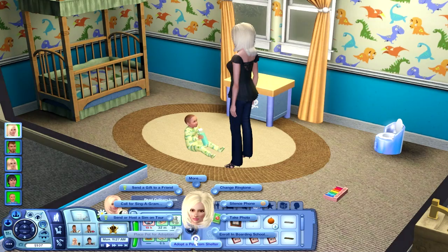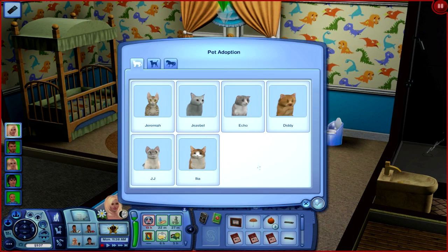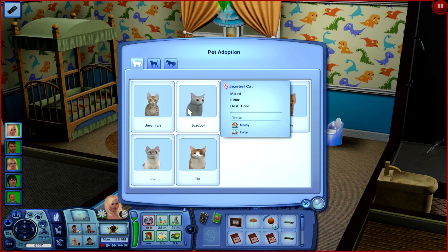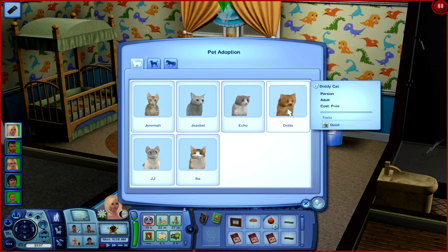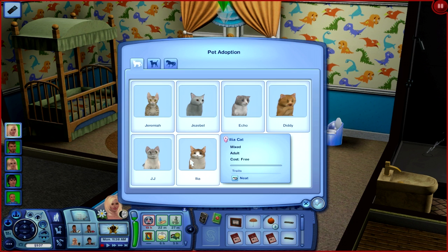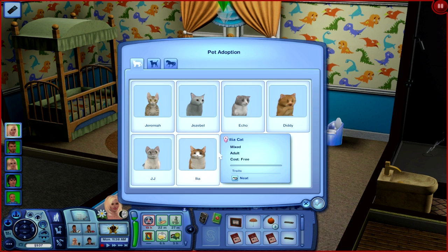We have a lot of kitties available for adoption, which is nice. I lean toward full-breeds since I like to know what type of cat I'm adopting. We have Jeremiah, an orc cat full-breed but he's an elder. We have Jezebel, an elder mixed. We have Echo, she's an adult. Then we have Diddy — he's a Persian and he is gorgeous, super fat and fluffy. We also have JJ, also an elder. And last but not least is Ilya — she's a mixed adult and she is neat. I kind of like her, she's really pretty. So it's definitely a toss-up between Ilya and Diddy, since Diddy's like a little fat house cat and Ilya is just cute and really pretty.